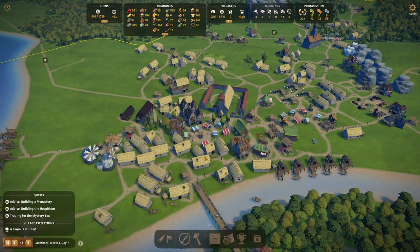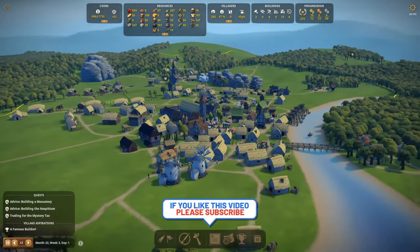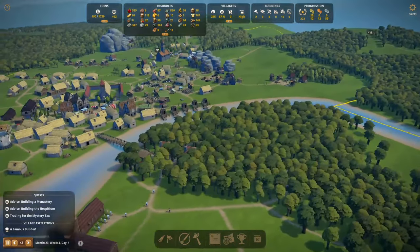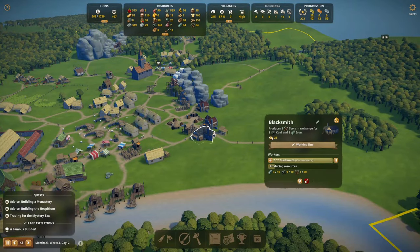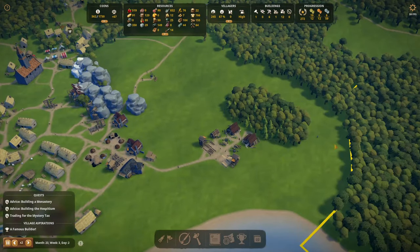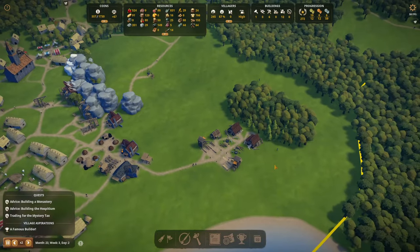I think we have a nice cool-looking town just waiting for some newcomers. I'm scanning the horizon — there they come. Food-wise I think we're fine, we're getting some extra berries. We're missing some raw materials but that should be fixed at some point. We don't have much wood anymore, mainly because all the wood cutters have to walk further and further to actually get to the wood.